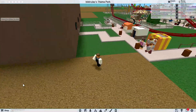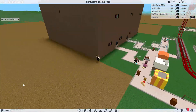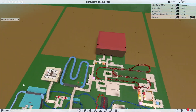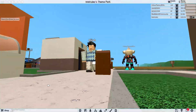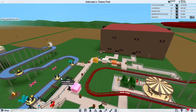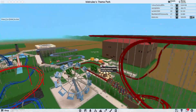So guys, unfortunately we're almost out of space. In the next eight spaces after this row we have to get a game parcel, so we're just gonna buy another piece of land right here. Have you given me building permissions? No, I haven't.